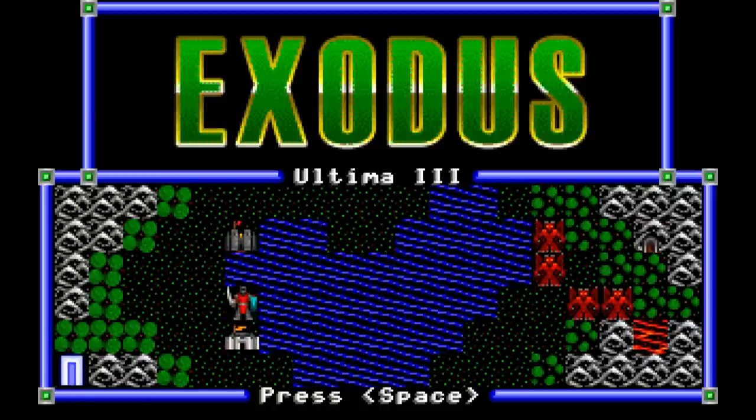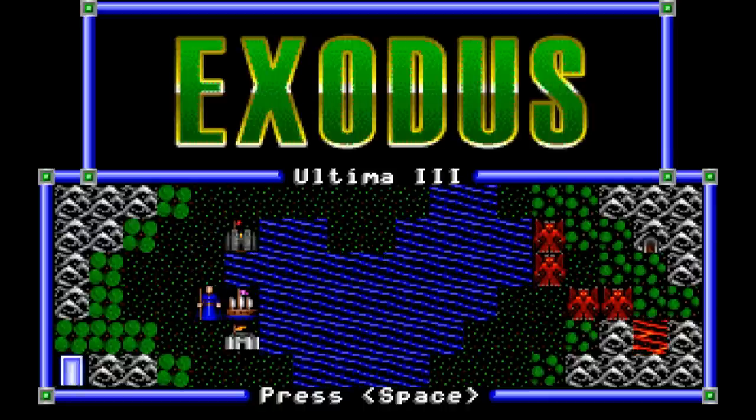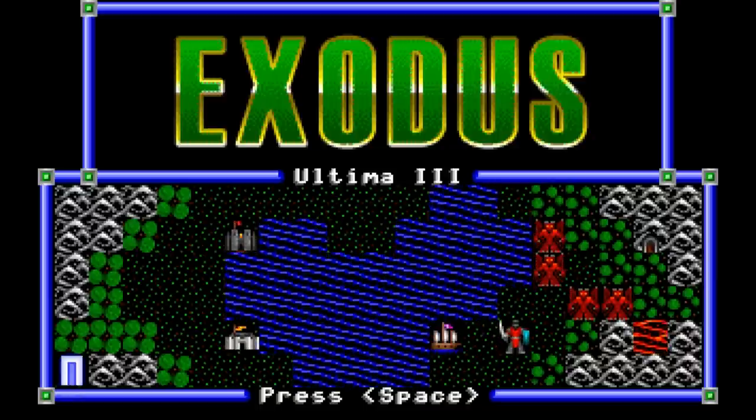While Sierra eventually recovered, Garriott was done with trusting his fortunes to third parties and founded his own publisher, Origin Systems, to publish Ultima III. I'm Michael Corlum, and this is an analytical playthrough of Ultima III Exodus.